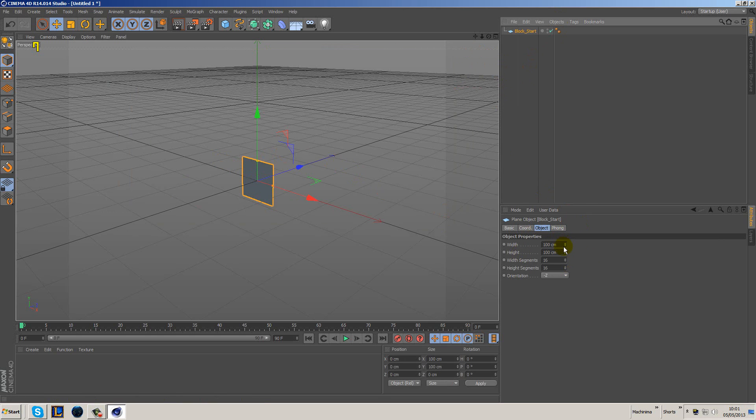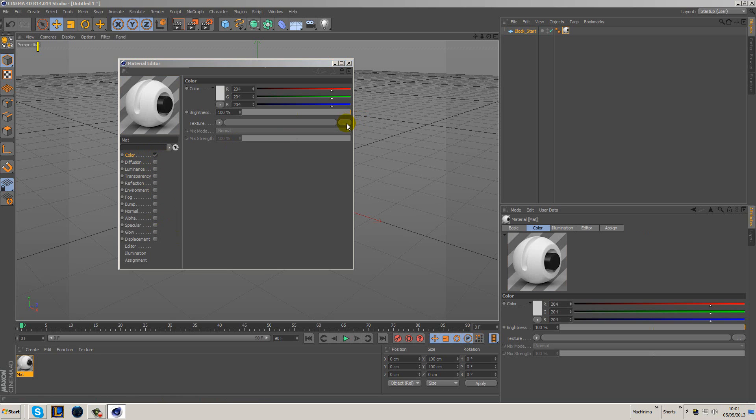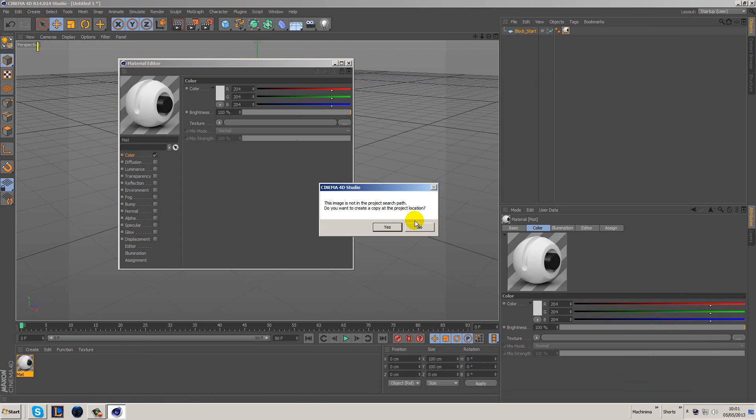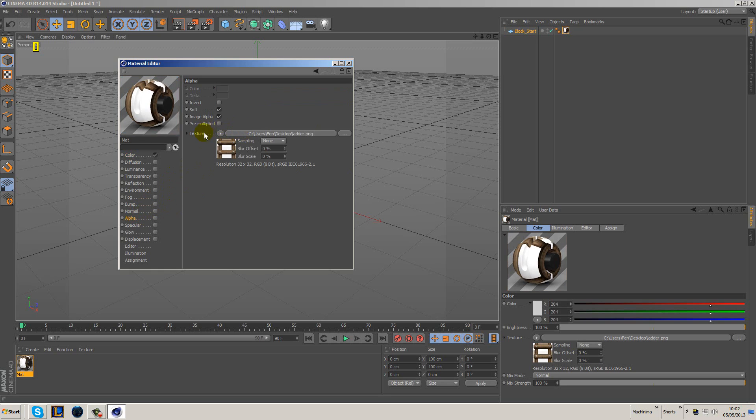I'm starting off with a block — just a plane, 100 by 100 centimeters, which is the Minecraft block size. Ladders are a full block length in the Z depth. First, I'm going to make a material and throw it on this block. I'll open it up, turn off specular, go to the color channel, and find my ladder JPEG or PNG on the desktop. I'll open it, say no to importing into the path, change sampling to none, then drag it into the alpha channel and turn the alpha on.